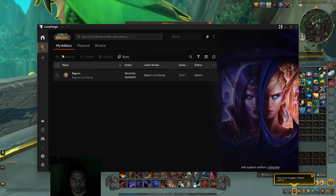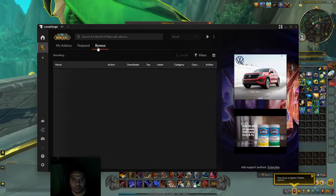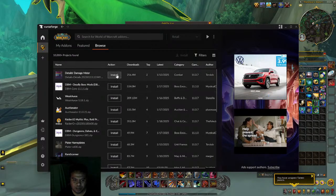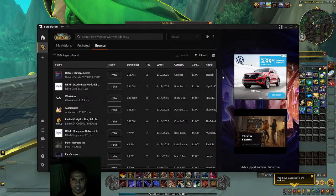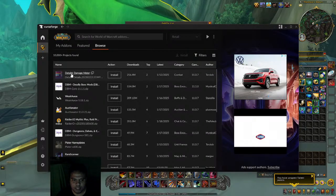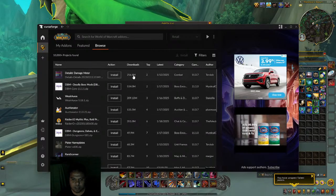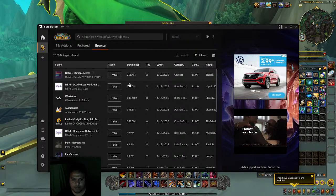If you want to add more add-ons, go to the Browse tab. It shows all the popular add-ons. If an add-on is popular, it's generally one of the best. For example, Details Damage Meter is one of the best add-ons — that's why it has so many downloads. It shows you all the damage done and everything.